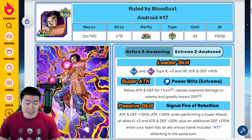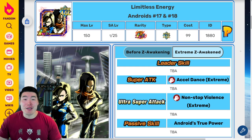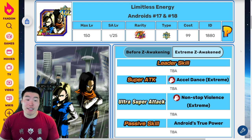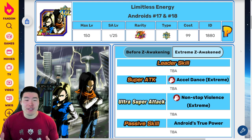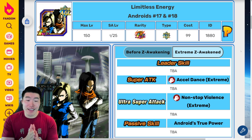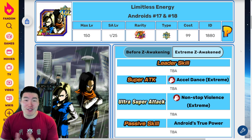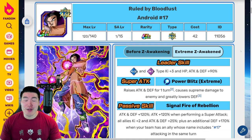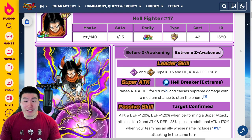I'm especially excited to find out what the LR 17 and 18 Extreme Z Awakening is gonna look like, but I'm sure we won't have to wait too long because they're literally coming out in like a day and a half. Within the next 24 hours we'll find out exactly what the LR 17 and 18's Extreme Z Awakening looks like. But for now, there's the Trenchcoat 17 and Hellfighter 17 — two extremely impressive Extreme Z Awakenings on the way.